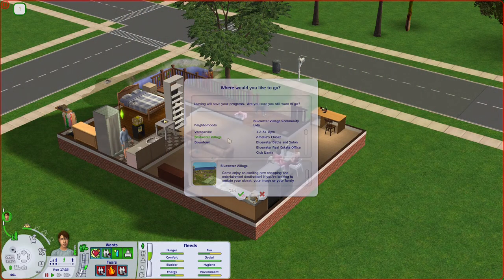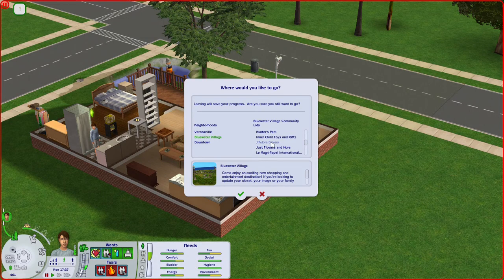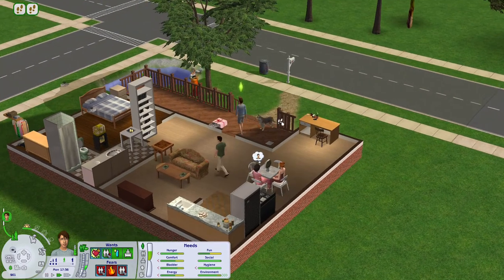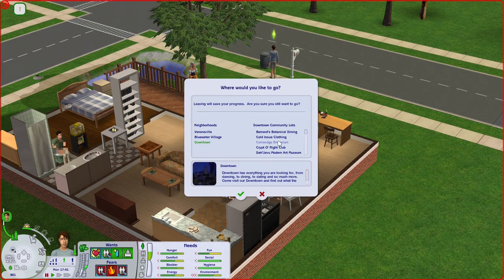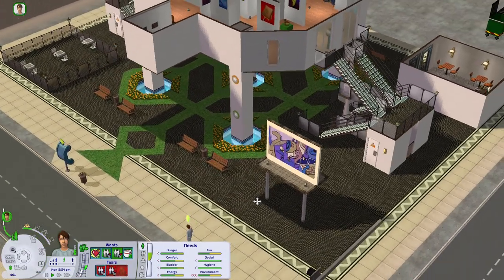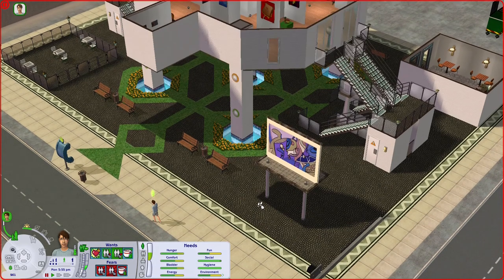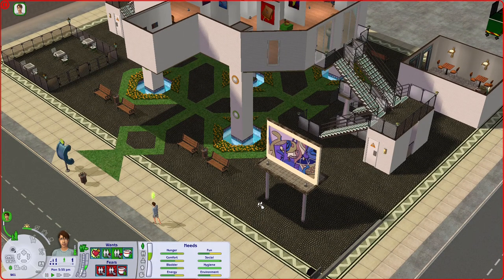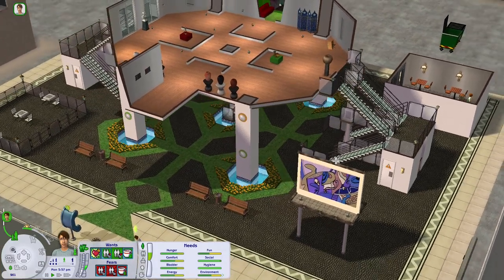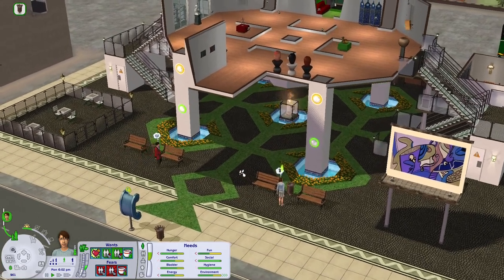I tried to send Jeremy to a community lot to meet a new sim, but for some reason he kept refusing to go anywhere. The first place we find ourselves in is some sort of an art museum. I don't know if I've ever traveled to this particular place before, but it sure looks interesting. Unfortunately, it doesn't look like there are plenty of sims on the lot, but probably it's because we just arrived.